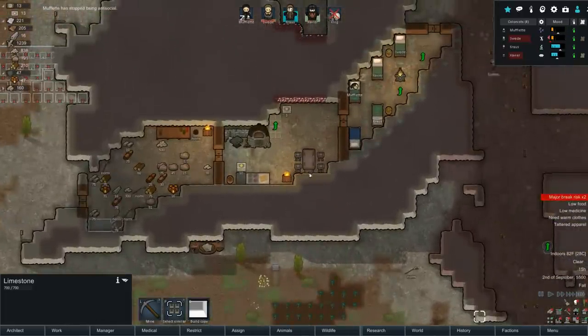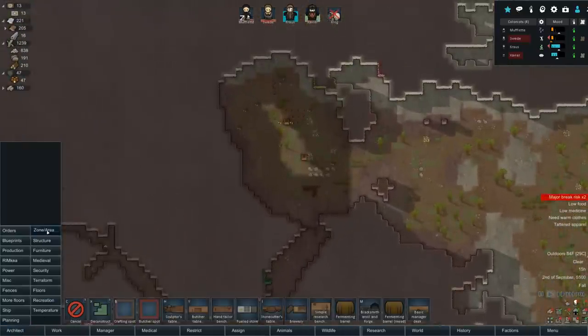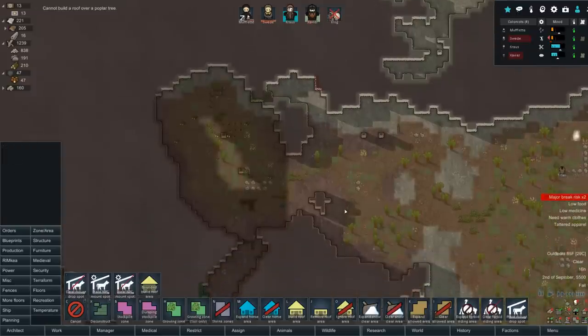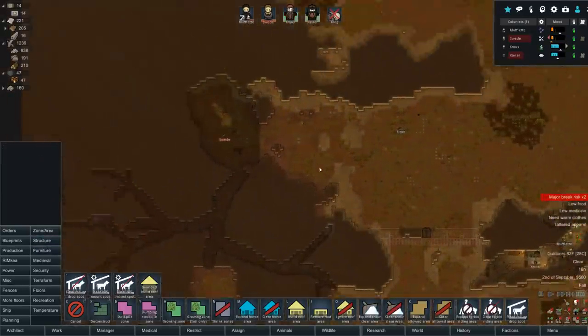Muflet stopped being anti-social, which is great. Hopefully she cleans up quickly. We're butchering for days, Swede's making meals, we've got 13 now. Someone was just cruising around on Titan. This looks like it's done - can I build the bounded roof area? Remove roof area - yeah, we don't need that. I would like to heat this for winter, so I'm thinking a strong door here and a lame door there. This is going to take a ton of work.